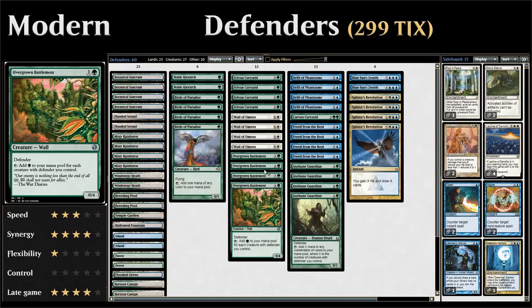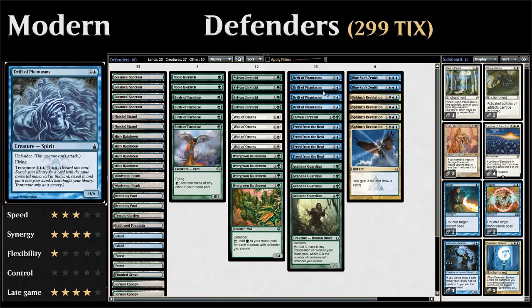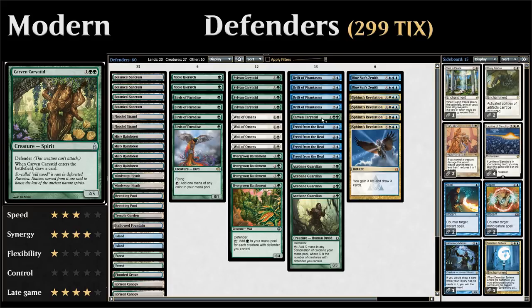Then of course four copies of Overgrown Battlements, which can make a lot of extra mana depending on how many defenders we have in play. At three drops, we've got four copies of Drift of Phantasms and one copy of Carven Caryatid, which is just a bigger version of Wall of Omens — a 2/5 that draws a card when it enters the battlefield.